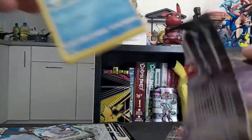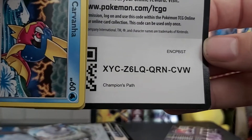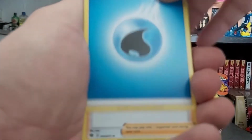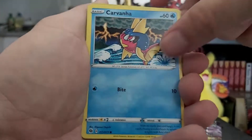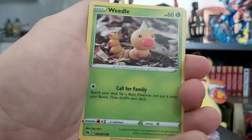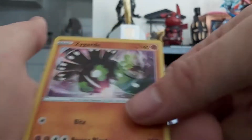Most of you guys probably already knew that. My hands are shaking. Let's see what we got: Water energy, Kabu, Team Yagrant, Bede, Carvanha, Potion, Rock Rock, Weedle, Swabaloo, Pokemon Center Lady, and a Zygarde holographic. Not bad, not bad at all.